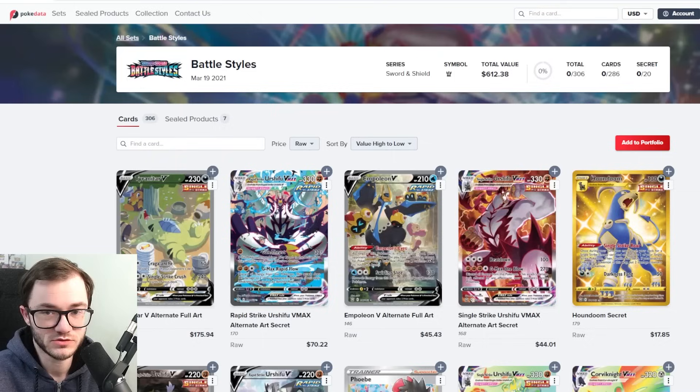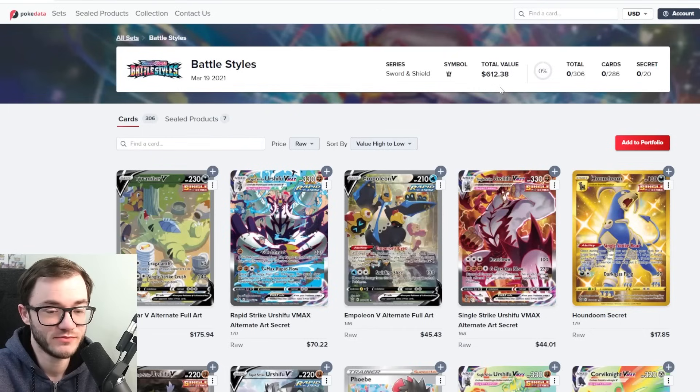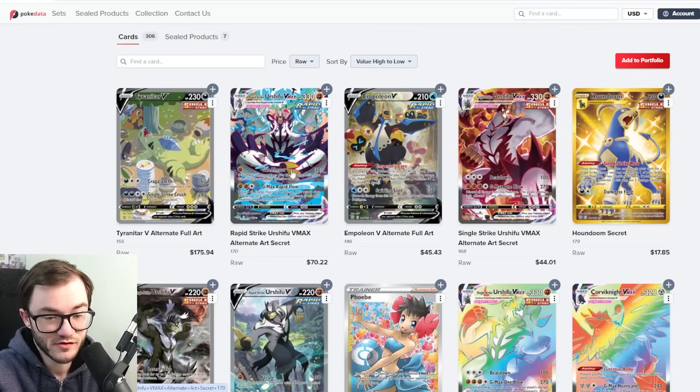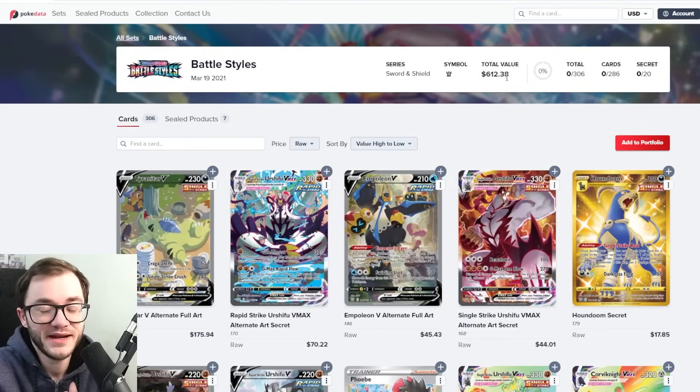Starting off with an honorable mention, we have Battle Styles, coming in at a total value of $612. I actually have a Battle Styles master set — it's the only set I have a master set of. When I completed it, it probably cost me around $400 or a little less. That was before prices went up — the art Tyranitar is now $175, but I picked mine up for around $70-80. It's a relatively cheap set overall.